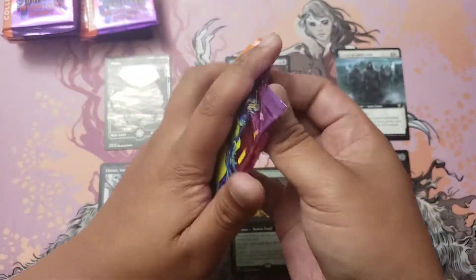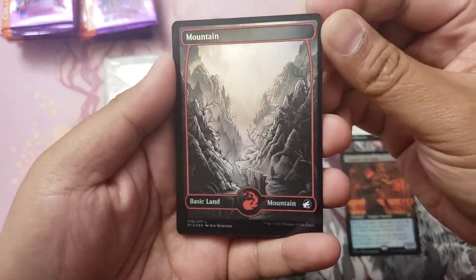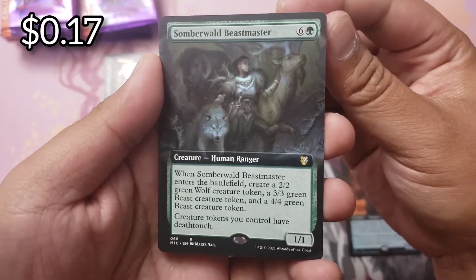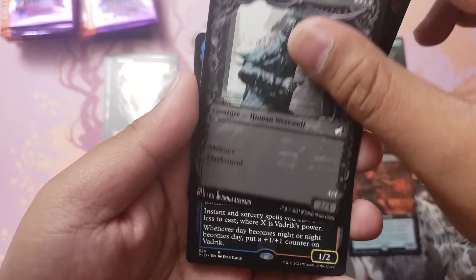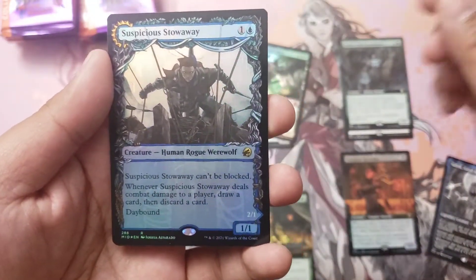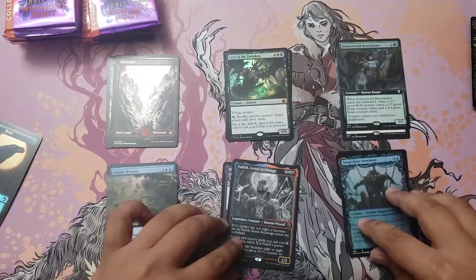Pack number two — let's see what kind of cool stuff we have. Midnight Hunt: the prices are stabilizing and value is there if you look for it. We have a foil mountain — I always think that's a print line. And a Lord of the Forsaken, first mythic hit of the box, very cool! We have a Somber Walled Beast Master and a Sludge Monster. Then the showcase cards and the Vadric Astral Archmage, very nice — little Eternal Night. And a Suspicious Stowaway for our rare, and it does flip over.